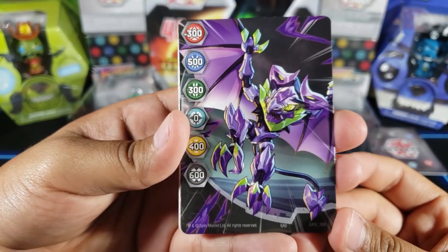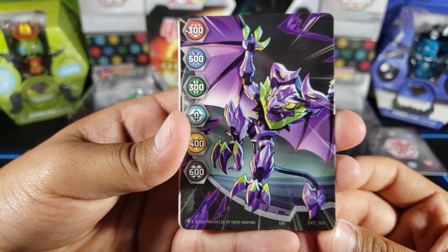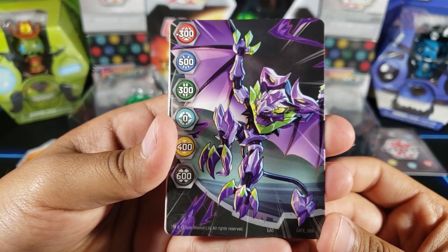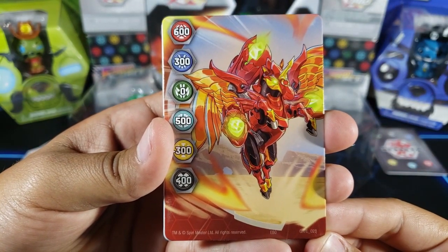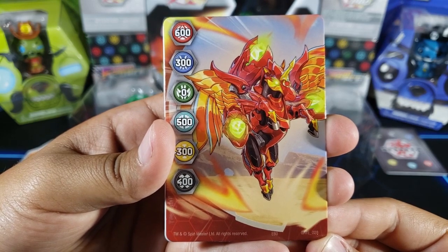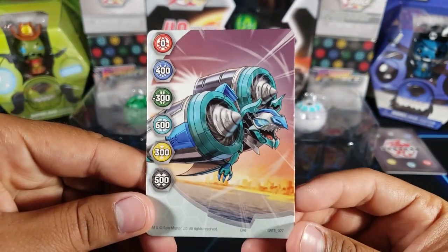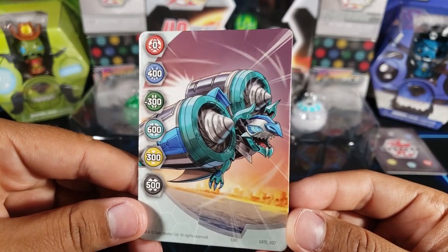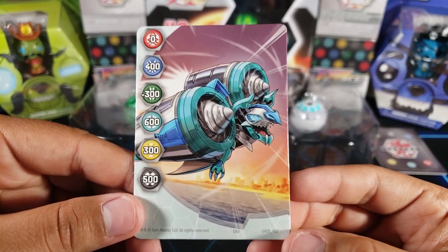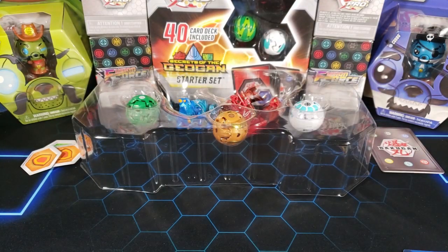Here are the gate cards. We have Batrix number 26 — I think I already have this one. Pegatrix with some Baku Gear, number 28 — I have this one already too. And then Batrix number 27 — I don't think I have this one, so that's really good. I was missing number 27. I am collecting all these gate cards, so that's a nice find.